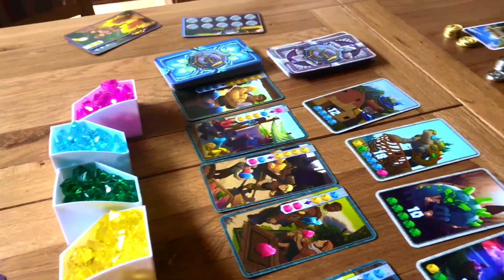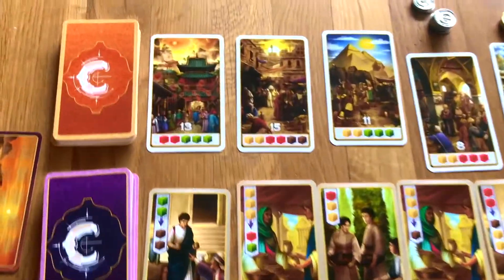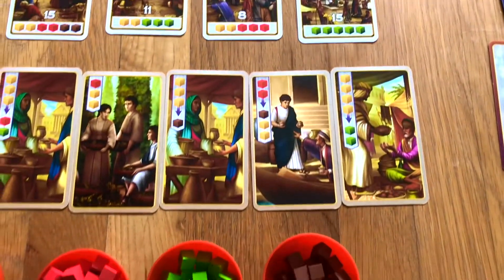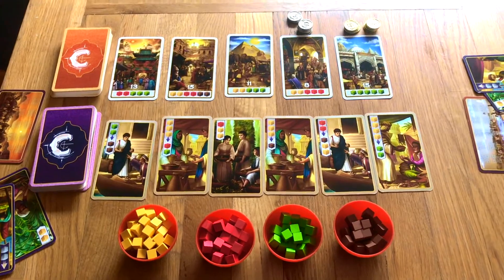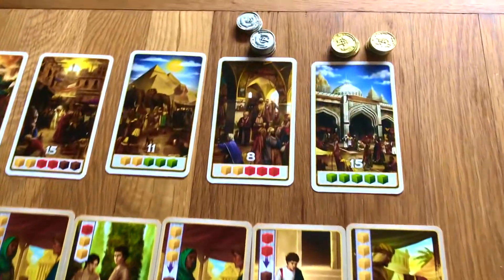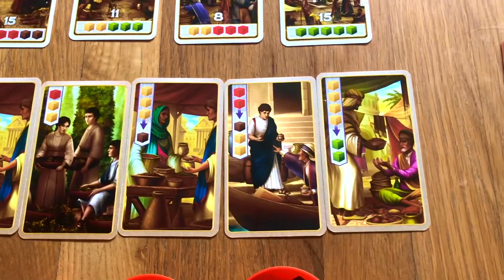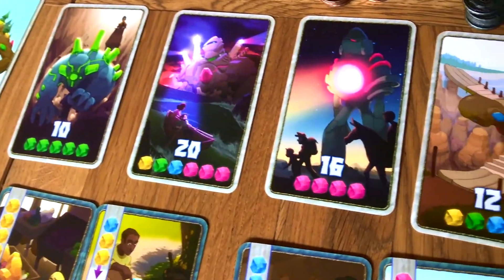The next thing you can do on your turn is pick up your pile of discarded used cards. Every time you play a card it stays in a discard pile in front of you, and it takes a whole turn to get all those back into your hand. Having bigger hands can sometimes be useful because it reduces that down-time, but at the same time it does take a whole turn to pick all those cards back up.